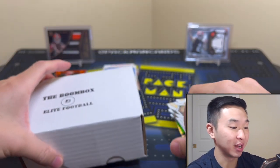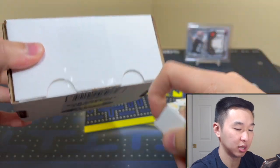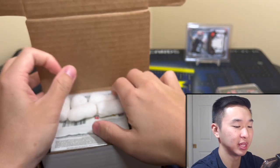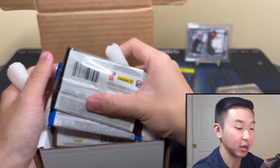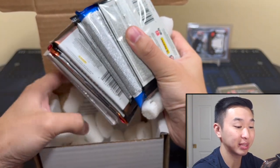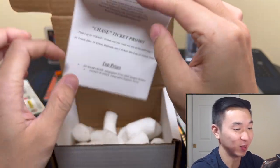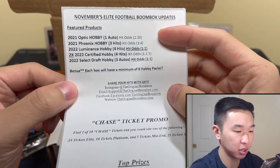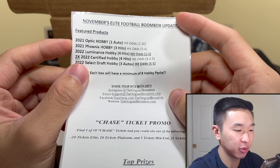It all comes down to Elite — this is the big boy here, this is more than those two combined. Here we go. Let's see if it can live up to it because looking grim right now. After the basketball haul this month I can't complain, but we don't even have a hit yet. Let's hope we can get at least an auto or jersey hit. Optic Hobby 2021, Phoenix — that's a decent one. This one could be brutal. Luminance — guaranteed hit. Two Certified again. Select Draft Hobby.